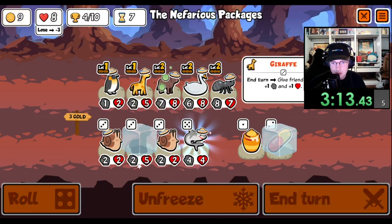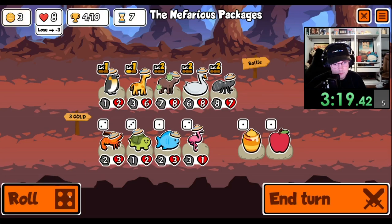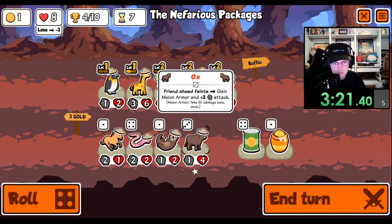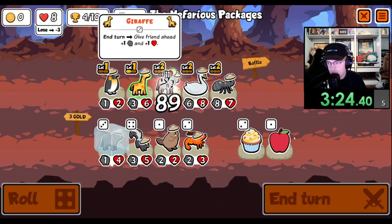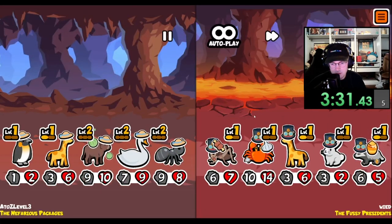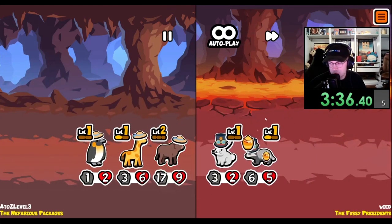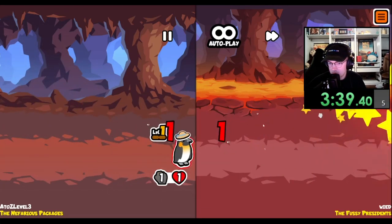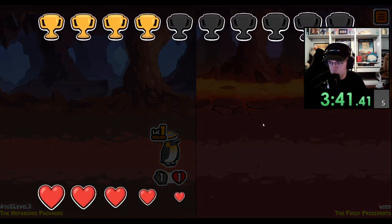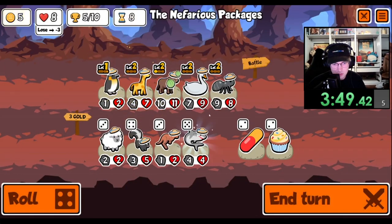We are not gonna pill the ant. We would love to level up the giraffe. Close. Another ox is good though. We can definitely get rid of the giraffe. There's a dog in the background. We'll level you up for now.